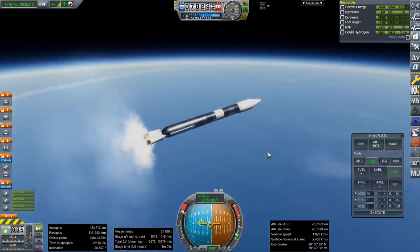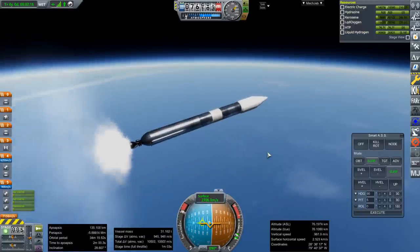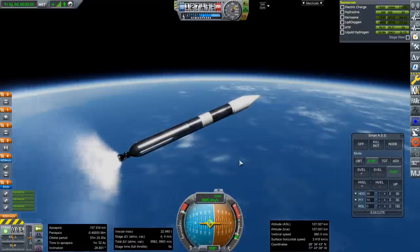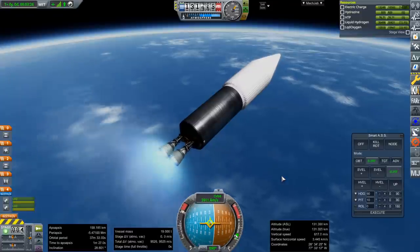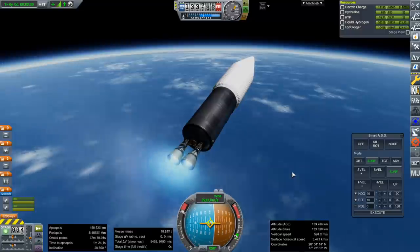Booster engine set. That gives us a minute and 8 seconds left on this, which seems a little bit less than it ought to have, to be honest. Separation and ignition of the RL-10s — dual engine Centaur, of course, as they were for a very long time.